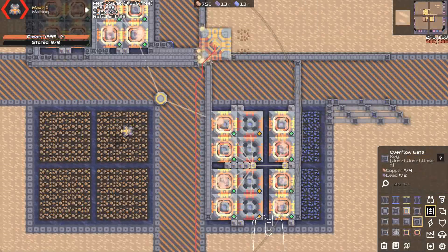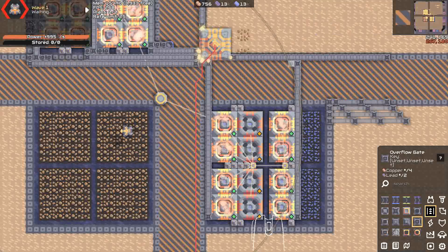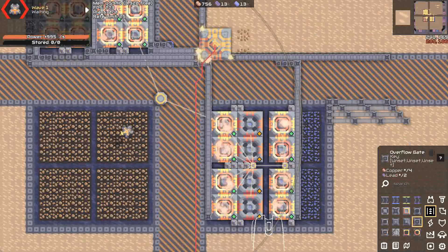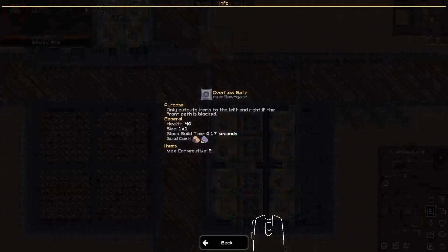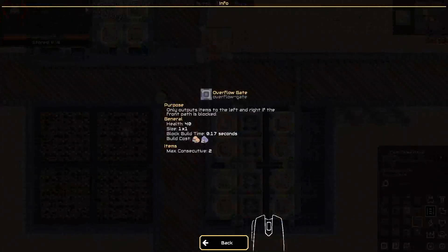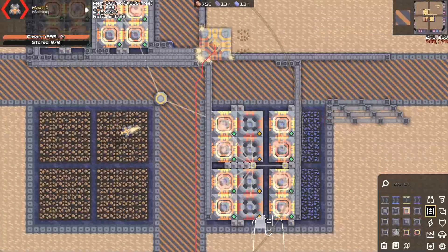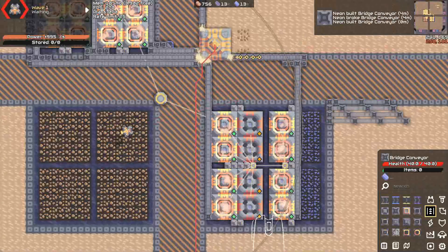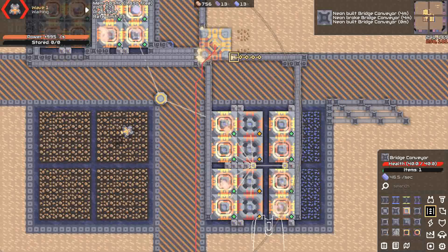To distribute all the titanium without taking up much space, we can use overflow gates — they have infinite throughput, literally infinite. The catch is we can only use two at a time, so one bridge is still getting nothing. We can fix that by adding one more overflow gate here. And there we go — if we check the bottom right, that's over 40 per second. That's a bridge weave.